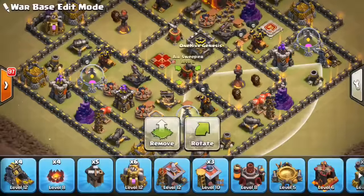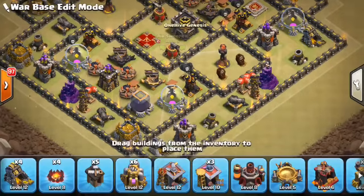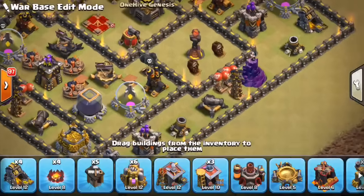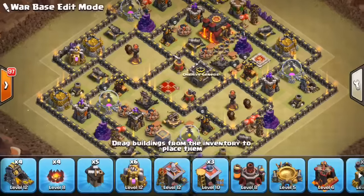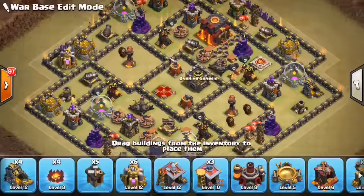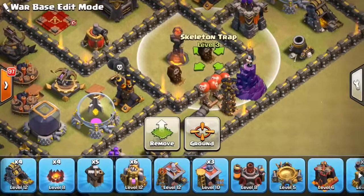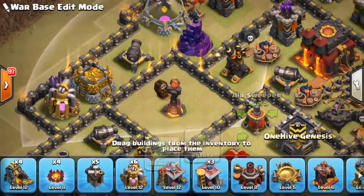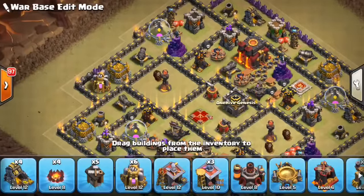For the air sweepers — a Queen Walk could potentially try to enter the base and take out your Inferno, maybe freeze it or pop the ability, because the Infernos are very exposed. If you break a Queen into one of these compartments, she can target that Inferno somewhat quickly. The high HP buildings help, but the Queen can take it out while out of range of the Inferno. The air sweepers and Skelly Traps help because the Skellies pop up as soon as she gets close, providing a speed bump and distracting her — especially if they pop the ability, since she has to take out each Skelly one by one.